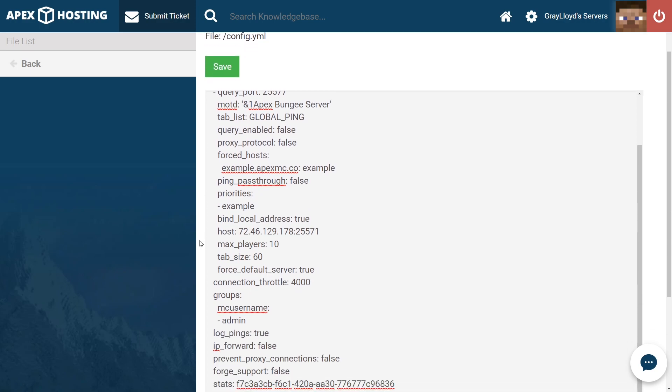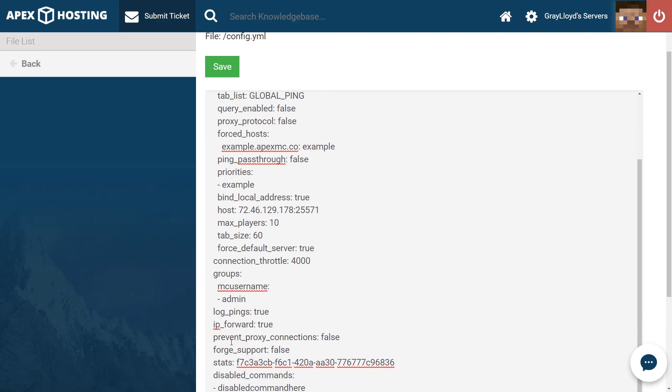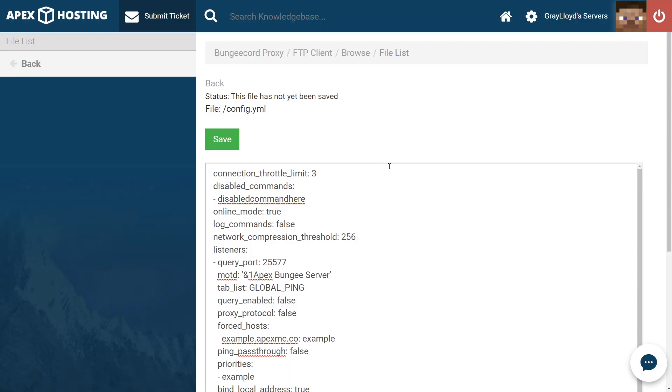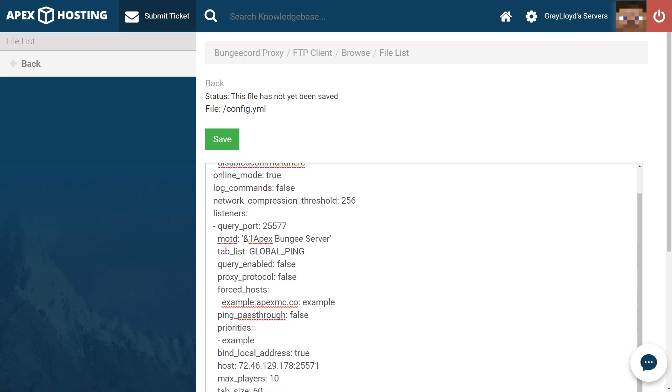Now that we've changed that, we're going to look for other stuff to change. Let's make sure to change IP Forward to true instead of false. We're also going to look for online mode and make sure that is also set to true — that is at the very top of the config and by default will be set to true. Another thing you may want to change is the message of the day, which is located at the top of the page. From here, you can change everything in between the quotation marks to whatever you want, or just delete everything and hit save.